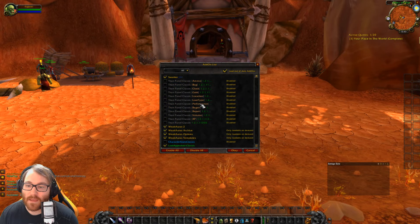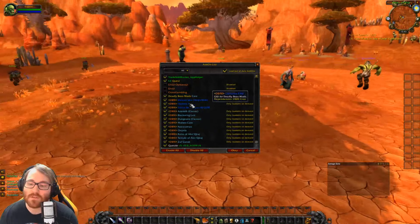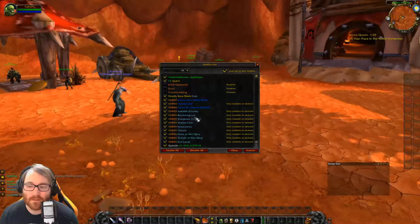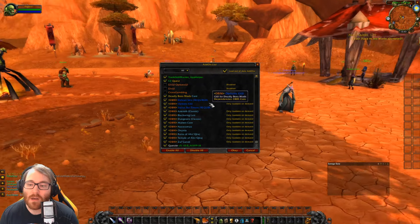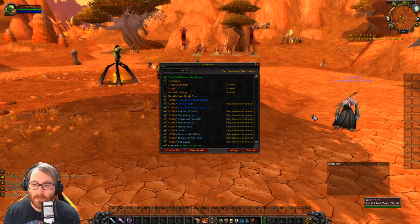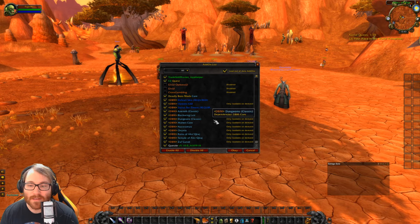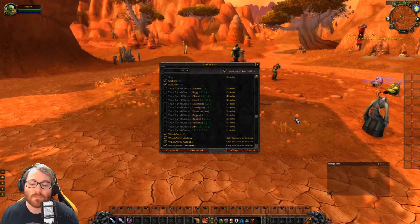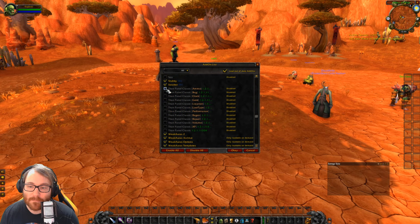Something I found super helpful is Deadly Boss Mods. For every dungeon or raid-level content you do, it has all the raids loaded and covers your dungeons too. When a boss does a mechanic it'll say 'move away' or 'run away,' ping a loud sound, and that can be incredibly helpful — especially when you have no idea what's about to hit you.